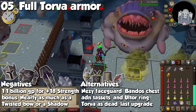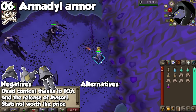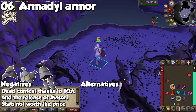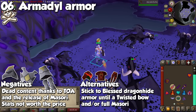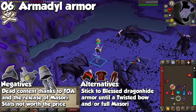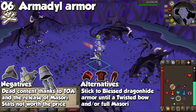We are moving on to ranged armor, and I'll start with a set of items that pretty much inspired this whole video. Full Armadyl Armor is now absolute dead content for main accounts thanks to the release of Masori. Before the Tombs of Amascut, Armadyl Armor was best-in-slot exclusively because it had the highest offensive ranged stats in the game. Thanks to Full Masori, which provides ranged strength in the head, chest, and leg slot, Armadyl is now only useful for Ironmen looking to get Armadyl components to fortify their Masori armor. Instead of Armadyl, you should 100% stick to Blessed Dragonhide until you're able to afford a Twisted Bow, and then fortify Masori. This would be the only item in the list where if you see a main account wearing Full Armadyl, you are legally allowed to make fun of them.